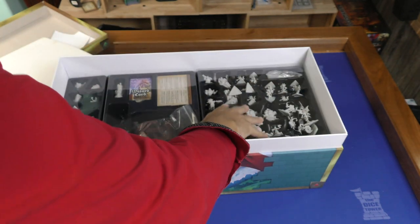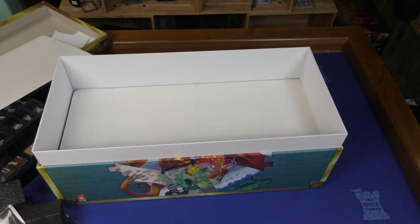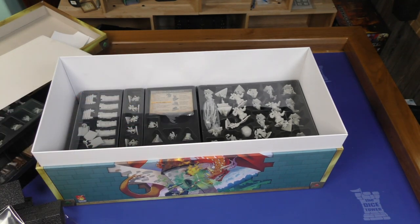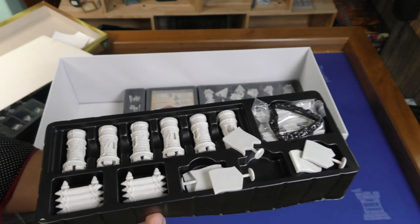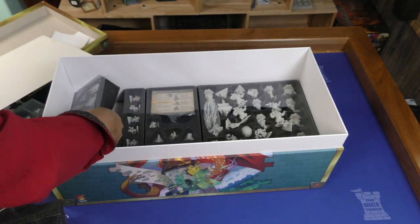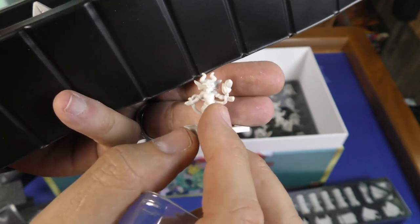Now let's go down into the third area here, slowly getting down there — trying to keep these separated. This is the third layer. Let's see if this is the last layer — it is not the last layer. More miniatures here: a different type of rook pieces, some flags, barricades. Then more minis here — these seem to match. Let's walk it up here — nice.